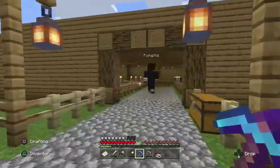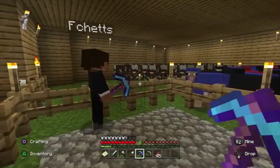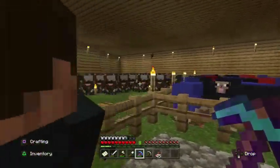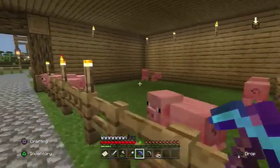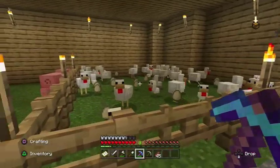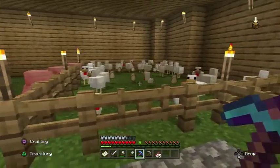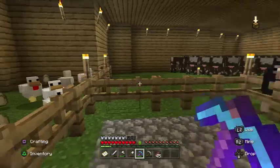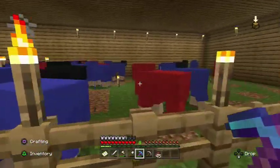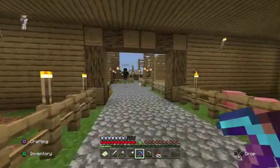Come into the barn — gotta show them how many cows we have. Cows are just raging in the corner. We got a lot more animals all around, like pigs — we got a lot more pigs now. Chickens — look at all those eggs, holy fuck. We got the crypts and the bloods and the sheep. You know, we had to do it.